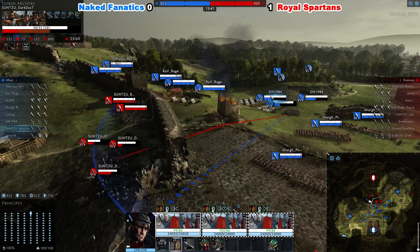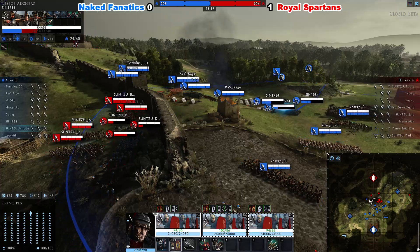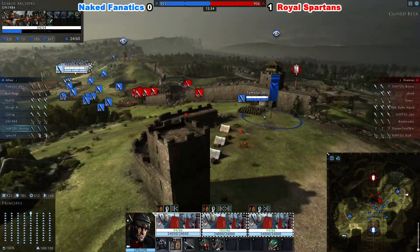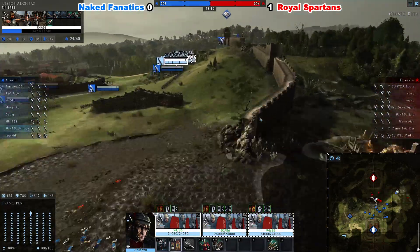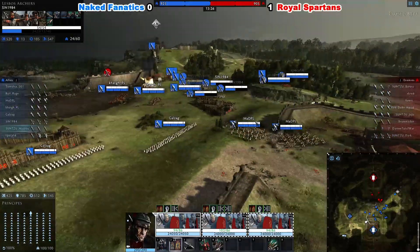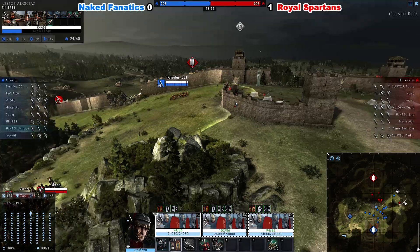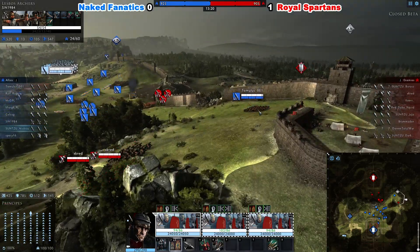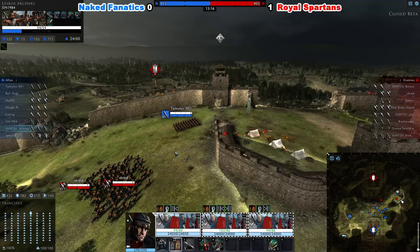Almost all the forces of Royal Spartans are focused on the center, with just one cavalry player out on the left side — X-Cred. On the left side for Naked Fanatics, they have the Watchtower there but don't seem to be pressing forward — just one cavalry and a single Watchtower. Tomolus is sitting on the second tower but just left it, because that one is completely singled out.